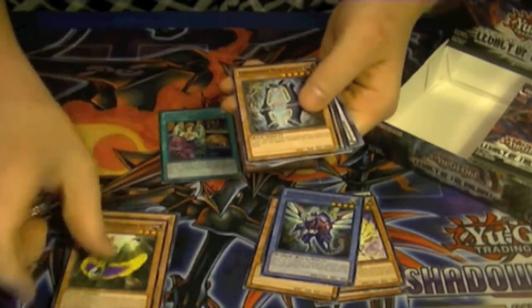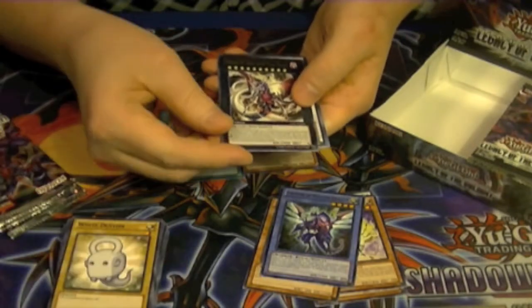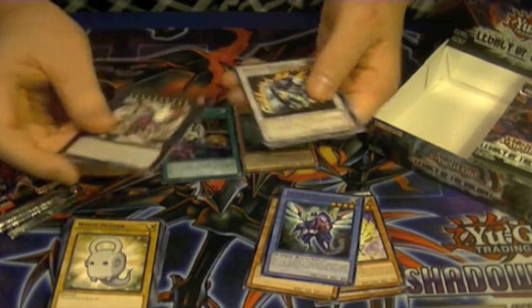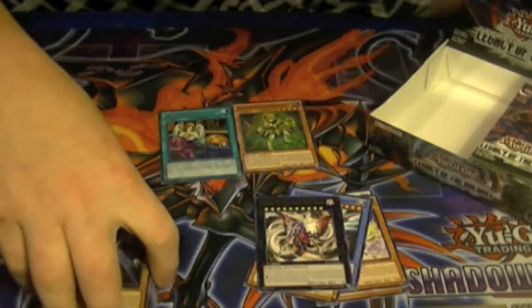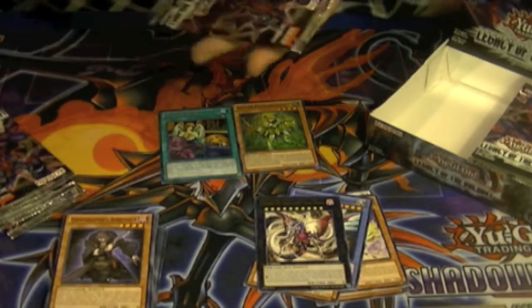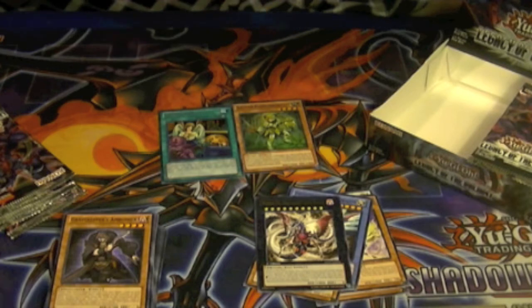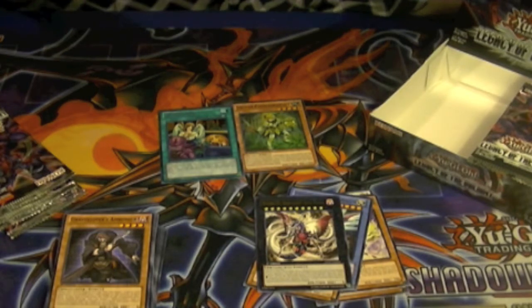Depending on what all I pull, some of this stuff will probably end up on eBay. We have a rare Number C92: Heart Earth Chaos Dragon. Some of this stuff may end up on eBay — that link is also in the description. And whatever doesn't go up on eBay will be in a trade binder after all of this.